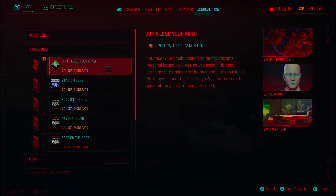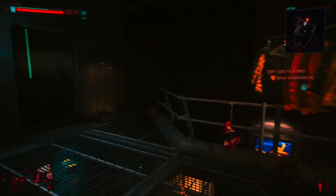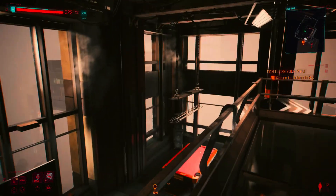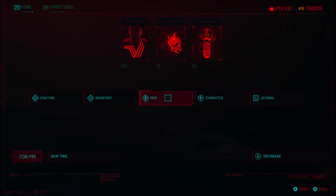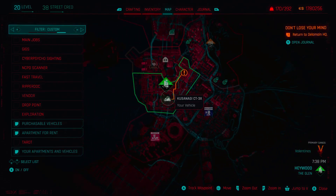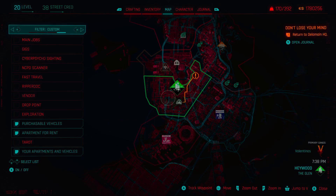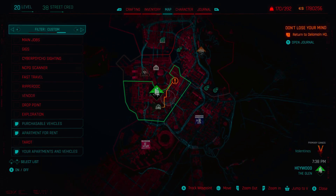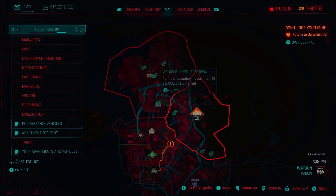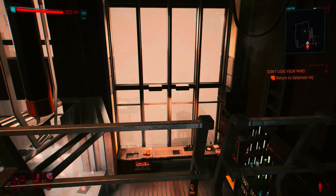This quest is called 'Don't Lose Your Mind.' The previous ones were called 'Tune-Up' and 'Epistrophy' — I don't know how to say it, but those are the two previous ones you may not have seen. I grinded out some levels in between side jobs and main missions. This is the new apartment right out here — we have one in Haywood in The Glen, another up in City Center, and of course our original one in Watson. But yeah, this loft is sweet.